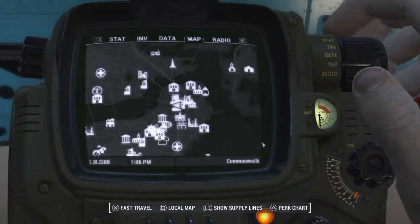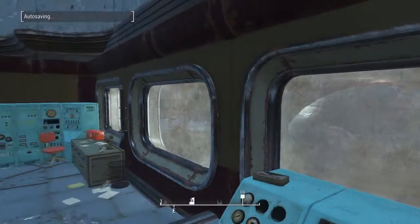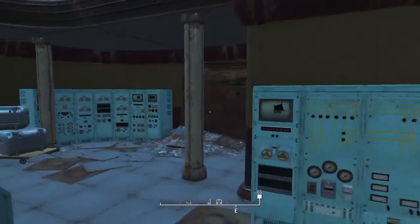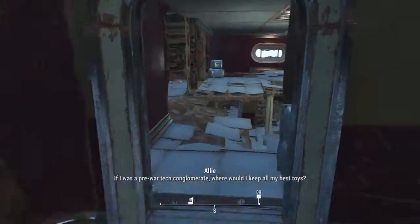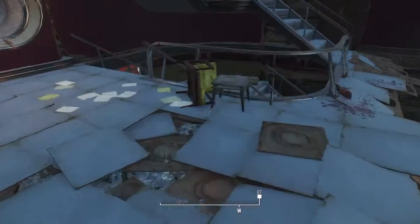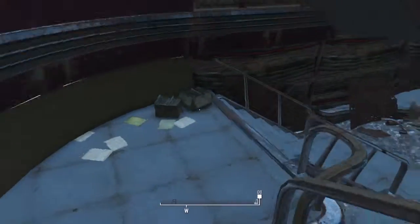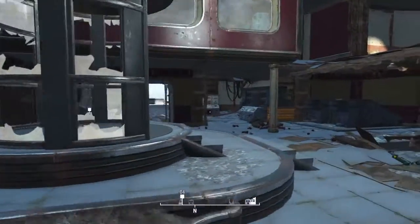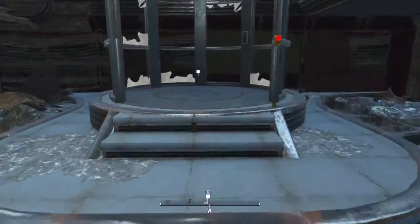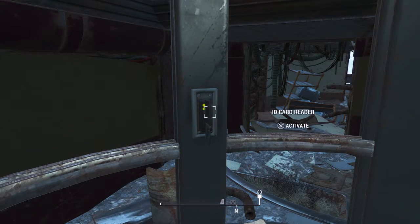Because of the way health regen works in survival mode, it's better to not get Medic — you get more out of your stimpaks. And to be perfectly honest, I have 90% stimpak efficiency because of the bobblehead. You just don't need it. I mean, when do you ever get under 10% health anyways?